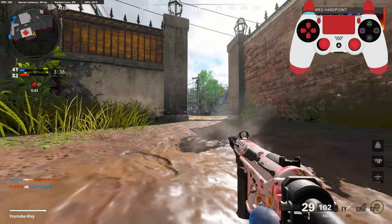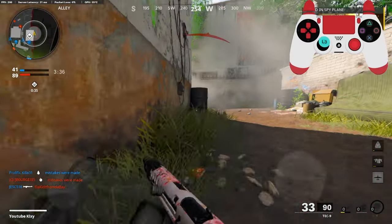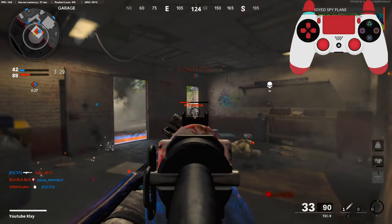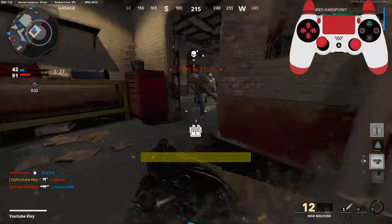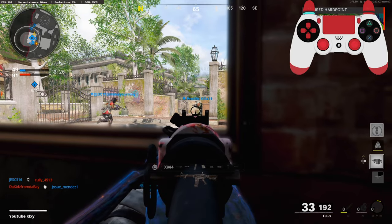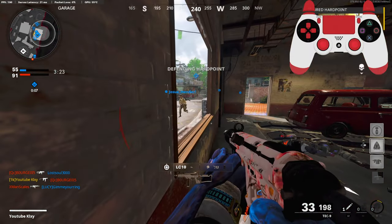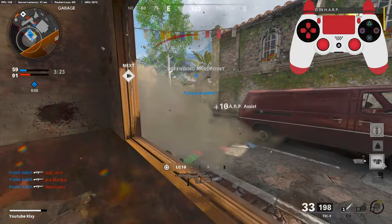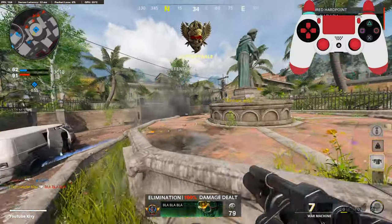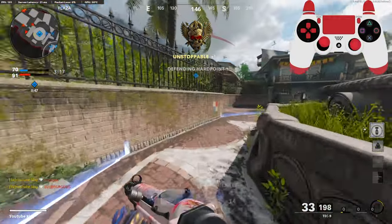Hardpoint lost. Alright teammates, I need you to get on the hill. I just need to get as much time as possible. Don't lose that gunfight to me. Let's move to the next hardpoint. How he didn't die, I have no clue.